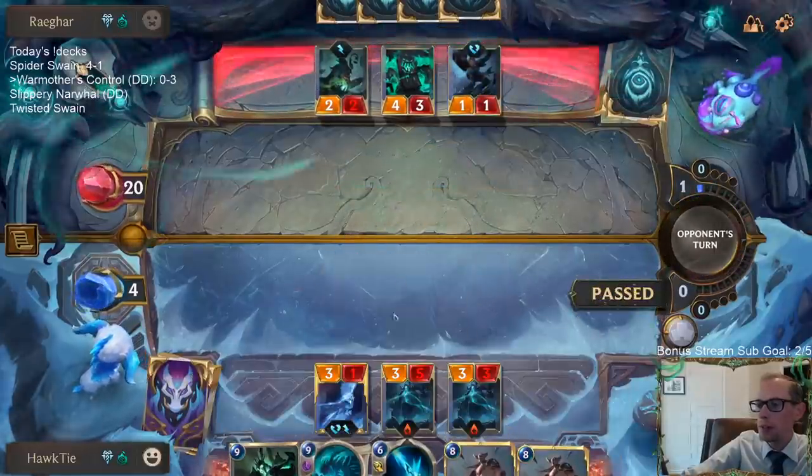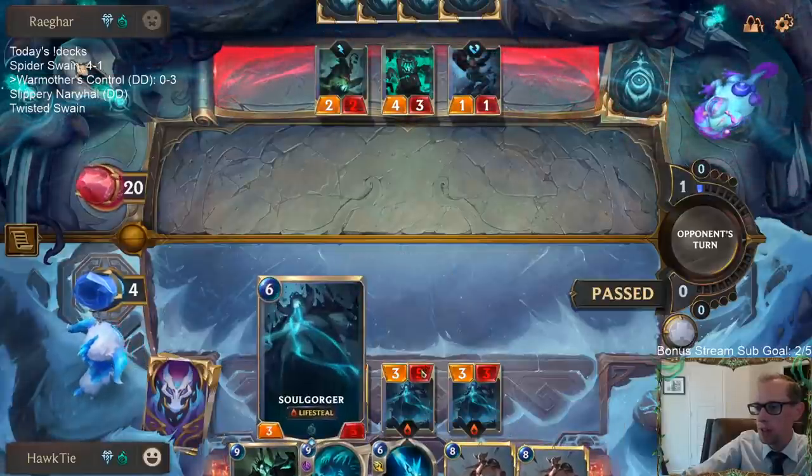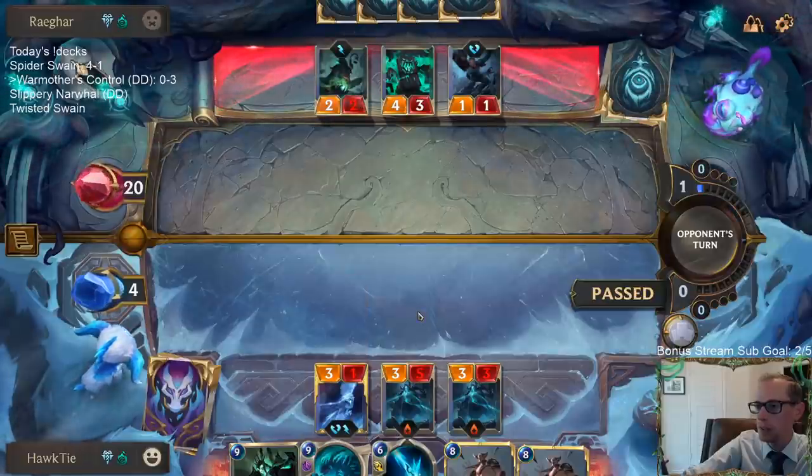I don't believe we gain life off Atrocity — if I sacrifice Soul Gorger to Atrocity, I think Atrocity does the damage, not the unit. So if I sacrifice Soul Gorger to Atrocity, I don't think we gain three life.